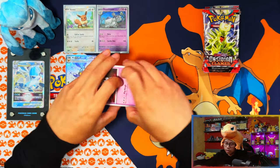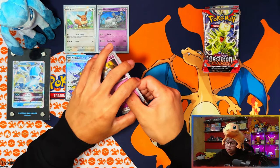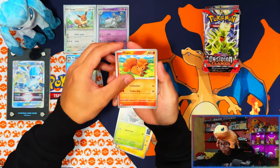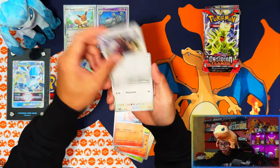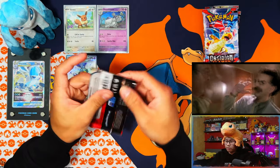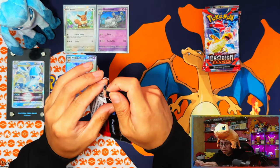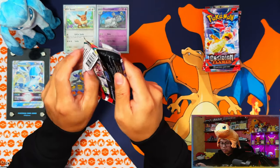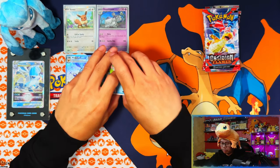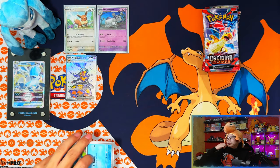A Vespiquen full art — I'll take it! It would have been nice if I'd pulled anything else — any other EX I don't have for the master set, or the Charizard, which would have been absolutely banging since that's the last one I need. I'm still going with the Charmander theme — wearing the Charmander beanie and hoodie.